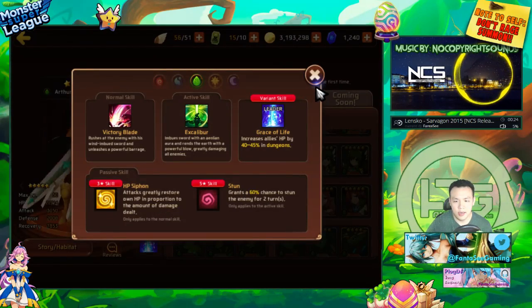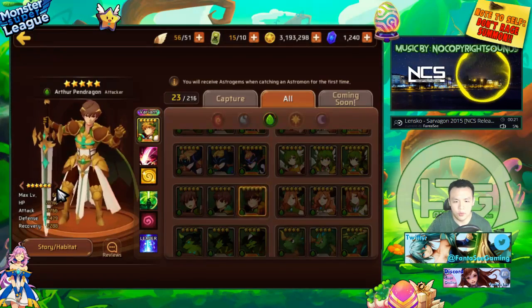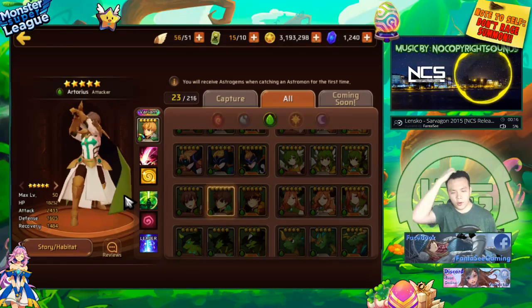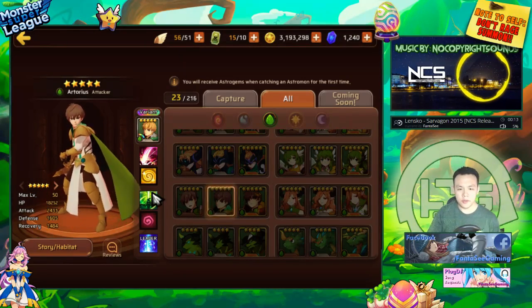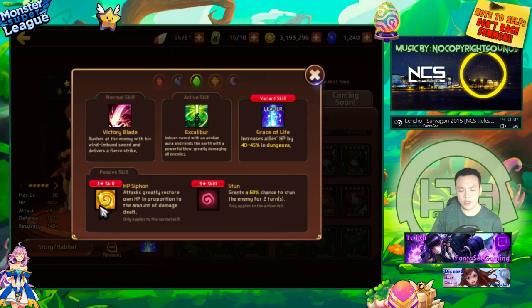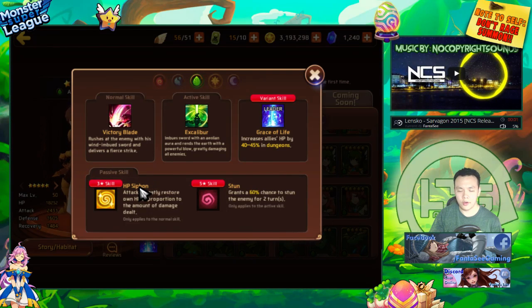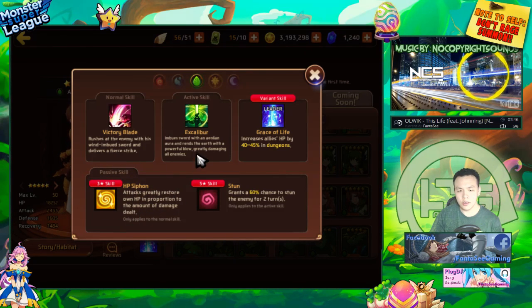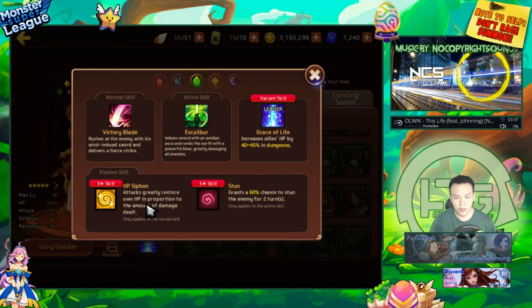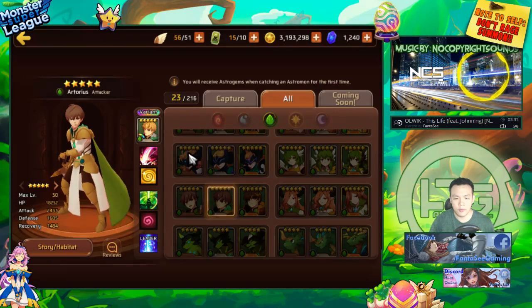Wood Arthur is a nice self-sustaining monster. If you have him early on, he can farm B7 because B7 is water element. Self-sustaining monsters are really strong early on — just give him the best gems and he'll solo about 90% of everything. As long as he can tank hits and do enough damage for his HP siphon to heal back, he'll be fine. He also has an AOE two-turn stun, making him pretty nice for arena and PvP.